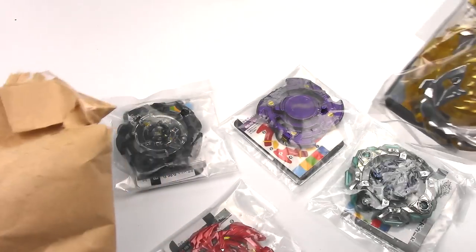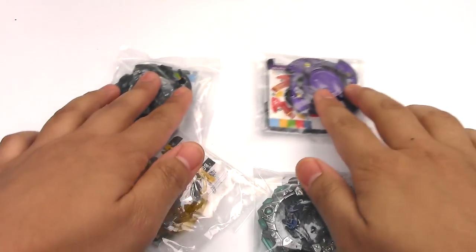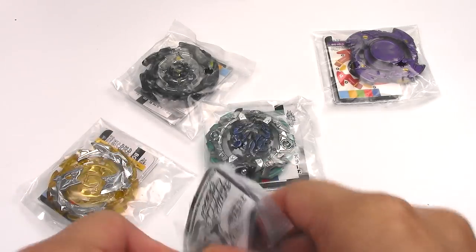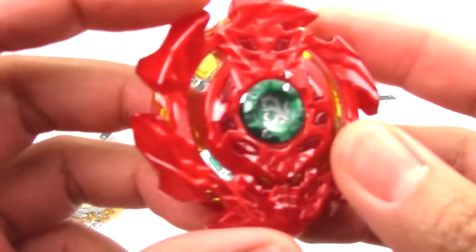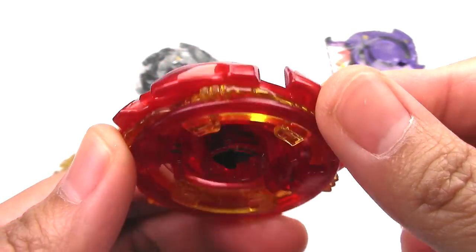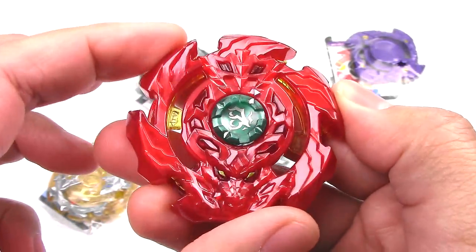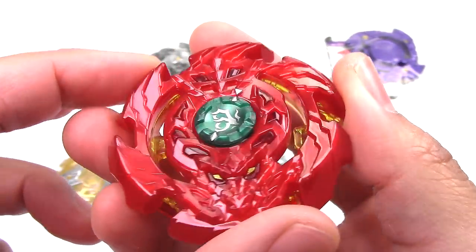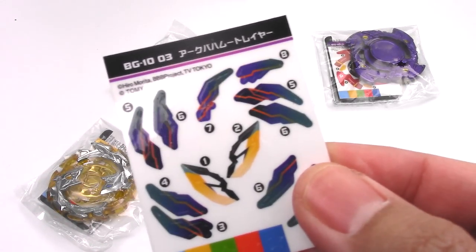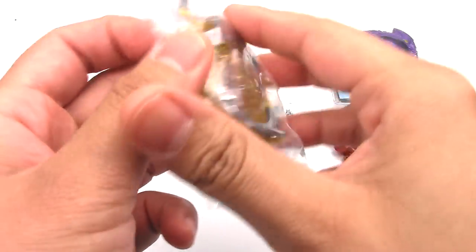We got five layers total — there's Orb Aegis in there — so let's just take them all out. We got Ark Bahamut. Nice red recolor, it's like bloody red, really, really vibrant. Here are the stickers that come with it. I'll put them on later, but for now let's just open all these up.